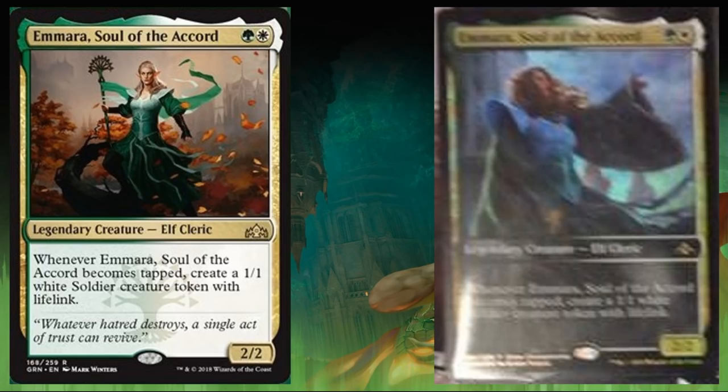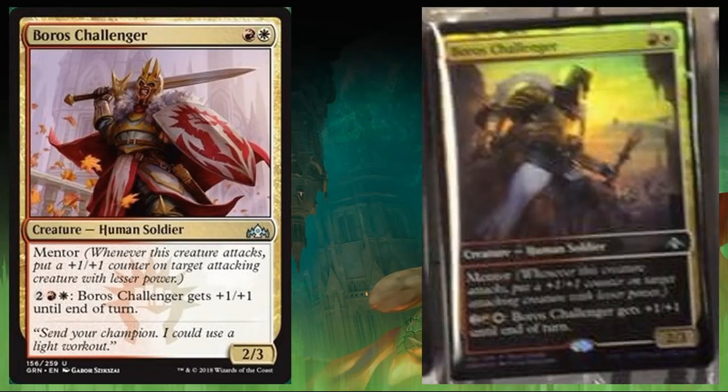In Commander, imagine throwing Mara into your Selesnya token deck — could be really good there too. Boros Challenger is the open house promo. It costs one red and one white — human soldier uncommon, 2/3 with Mentor. Pay one white, one red, and two, and it gets plus one, plus one until end of turn. The mana sink is a little expensive but plays well with Mentor. It only costs two for a 2/3, even as two different colors. This feels more like a limited card to me, unless the Boros Standard deck is really solid and Mentor gets pushed — it'll be a very high pick in many drafts.